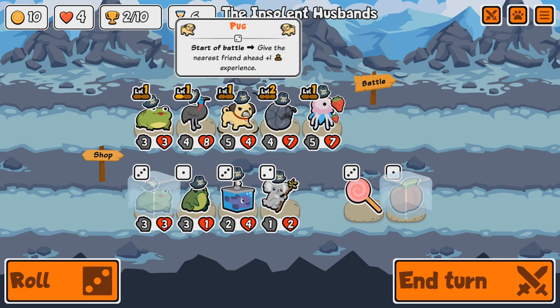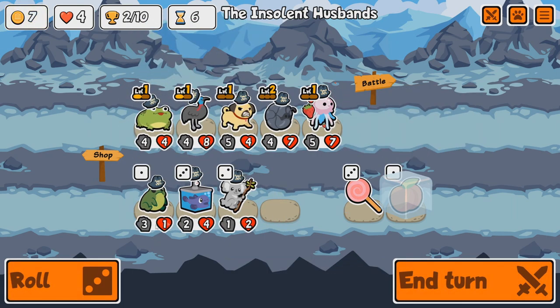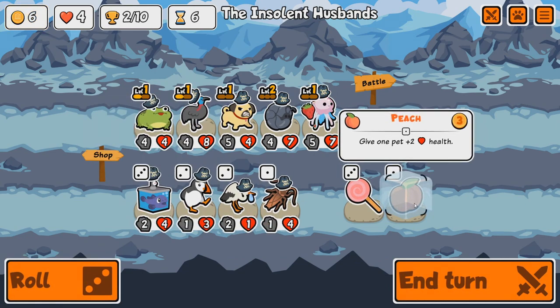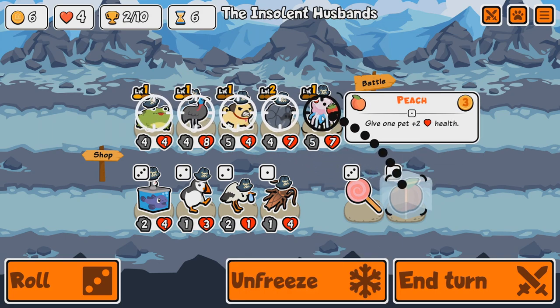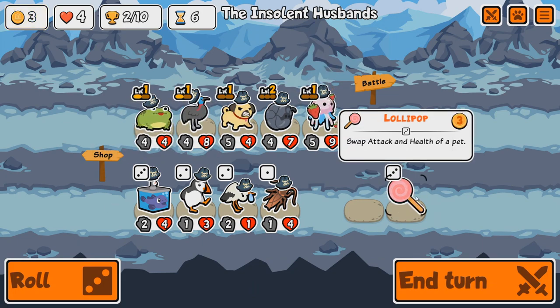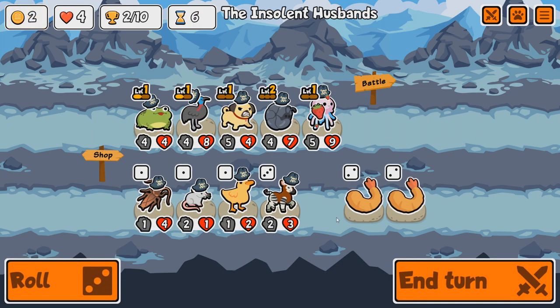Let's get a Toad in — I could use the Pug to buff the Toad. Let's buff you. Swap attack and health — could do that. Actually, let's not do that — that's better. Shrimp! We got another Cassowary — that's quite good. That is going to be useful for next round.